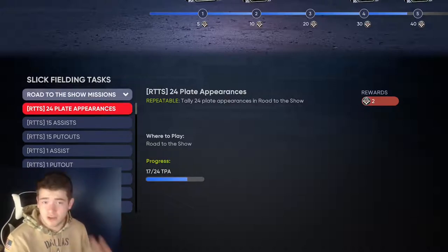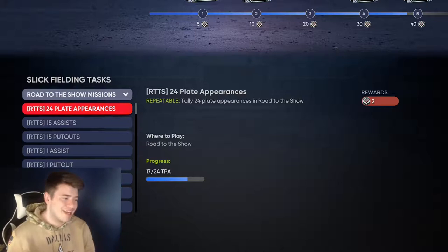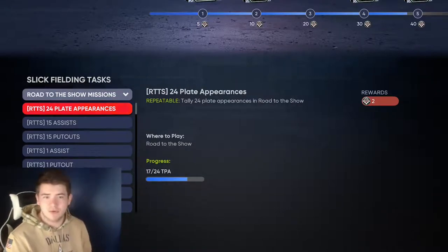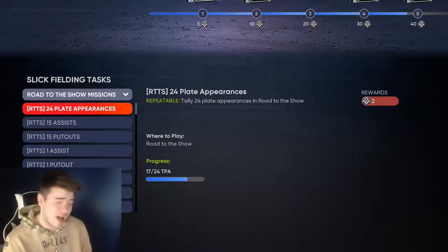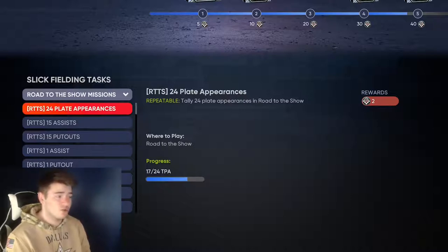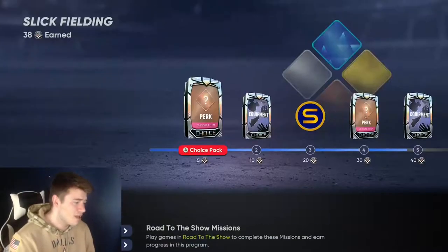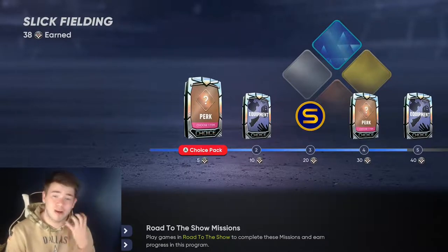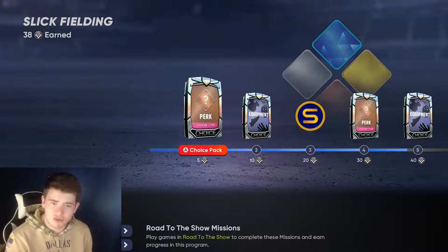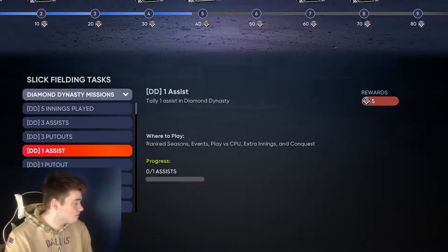Some of these stats are gonna be different depending on your actual loadout. I do the stick fielding, but if you have a better one you can also do a hitting loadout — any kind of hit you get is gonna go right towards you. I feel like fielding is a little bit easier because, honestly, how hard is it to field? Especially if you're simming through games, you're automatically gonna be getting fielding stats. That's pretty much the whole entire method, and then you can keep upgrading your player doing this. You don't even have to actually play the games — just simulate, simulate, simulate.